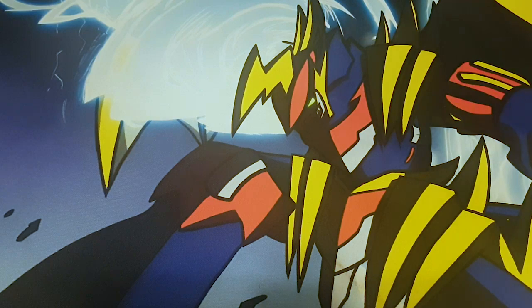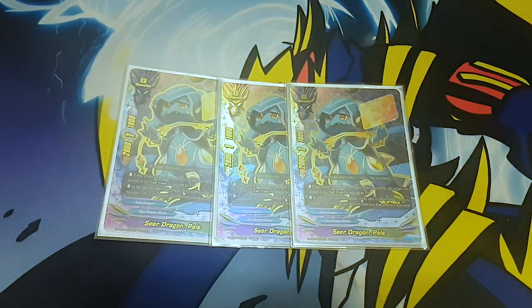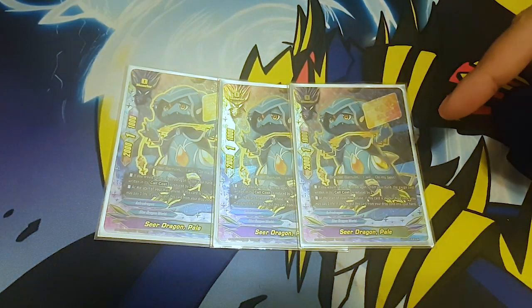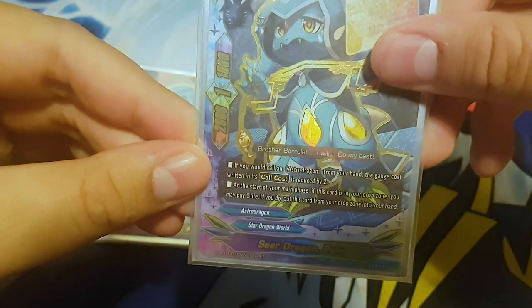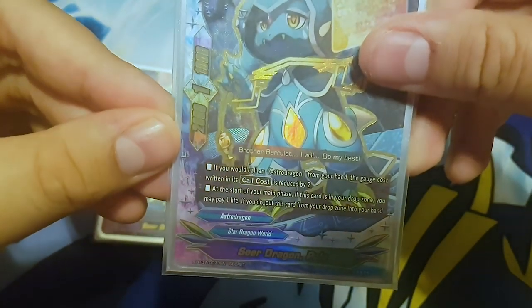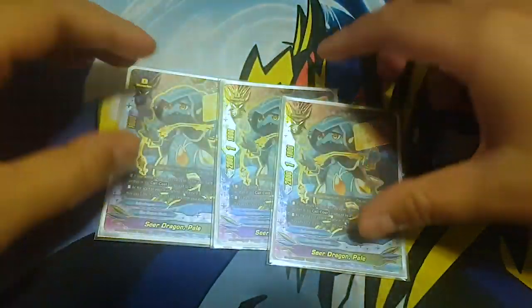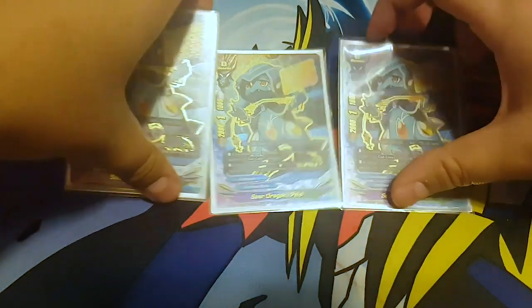Next, for my size zeros I run three Seer Dragon Pale. It reduces the call cost of all astro dragon monsters by two. At the start of your main phase, if this card is in your drop zone, pay a life to add it to your hand. Have two of these on the field and your God Cross becomes free.